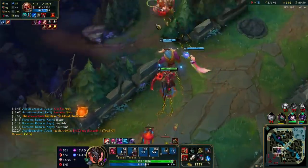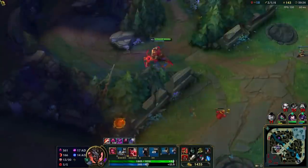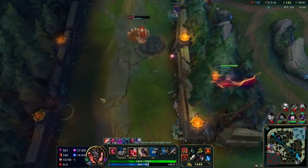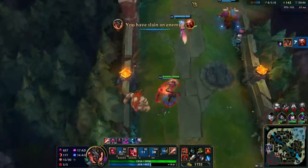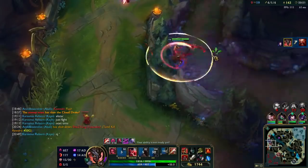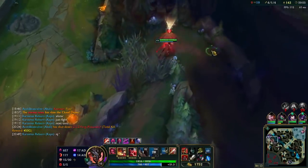He knocked him away - oh he might have saved him, damn. Oh wait, no - I got him. That was pretty good. I don't know what Gragas was doing. I think a lot of times in high elo people just get tilted and start doing weird stuff.